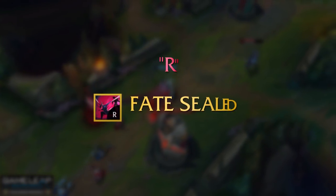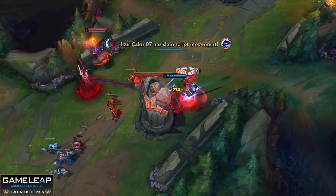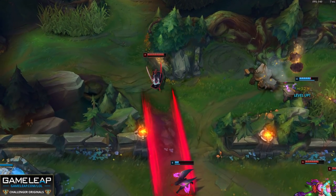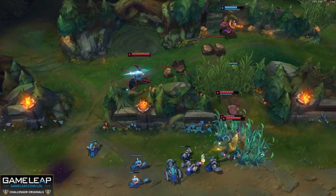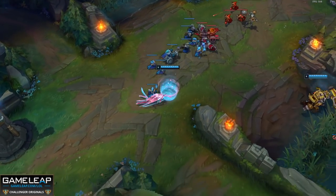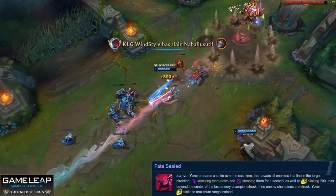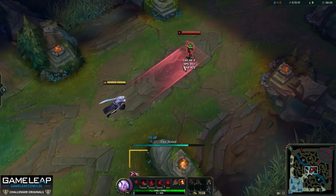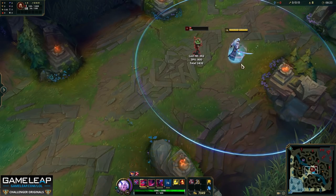Time for your ultimate, Fate Sealed. When you press R you create what I'll call a magic carpet - if an enemy champion is along this carpet you deal damage, knock them up, and stun them for a second, and you end up behind that champion. One of the main benefits is that you can land your Q while the target is CC'd, and the later the game goes you can obliterate pretty much anyone - Q, auto, Q again and there's no chance they survive.